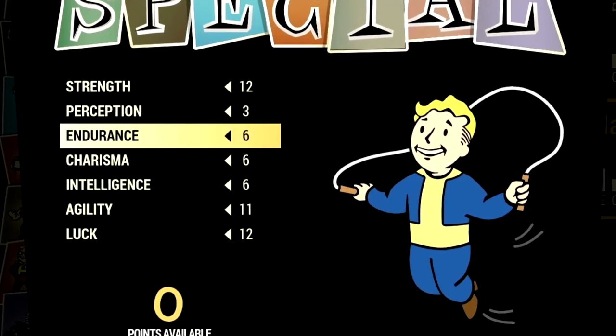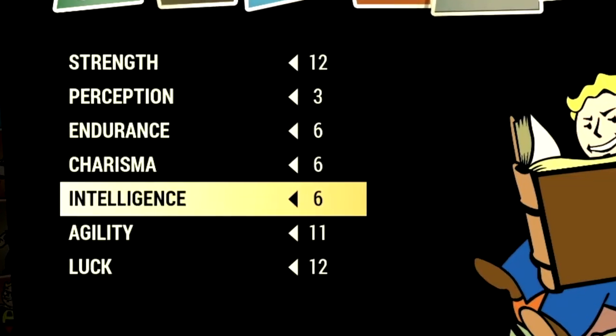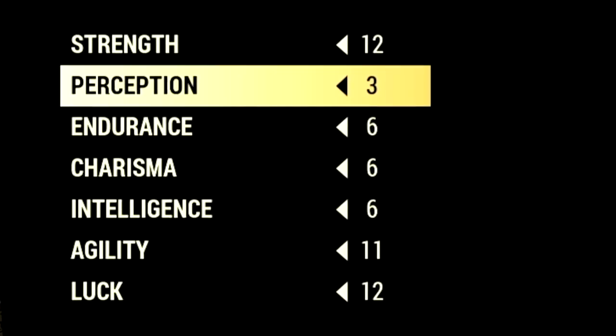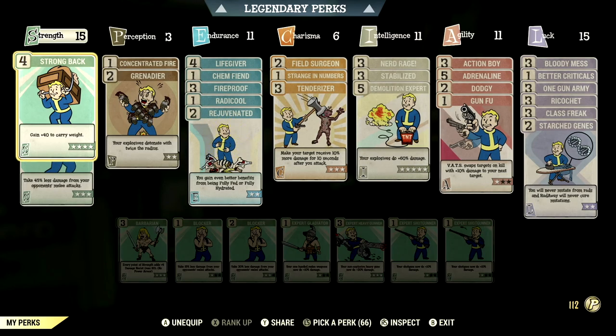Now over in the build, these are the base stats that make up my in-game Boomstick build. So if you want to use the exact build I was using, this is the start — the base stats without the legendary perk cards equipped. These are the normal perk cards that make up our in-game Boomstick build.